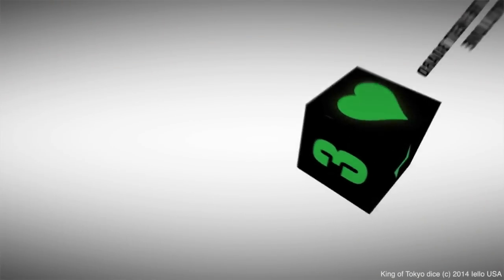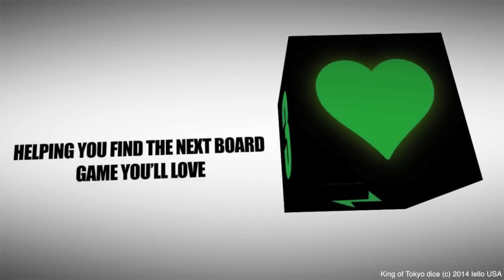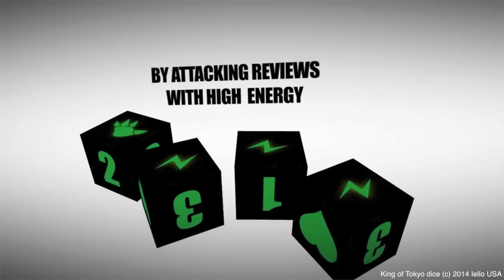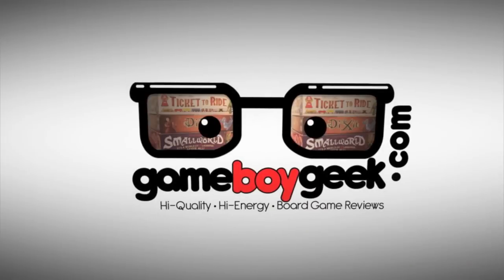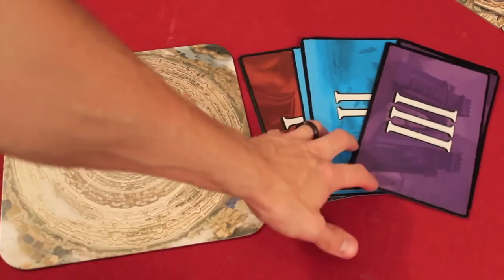So let's take a look. I'll show you how it's played. I'll talk about the two different modules and then I'll tell you what I think. Seven Wonders Babel comes with two modules: one is the Tower of Babel, the other one is the Great Projects. Let's talk about the Tower of Babel first.